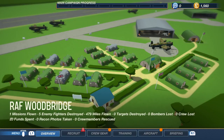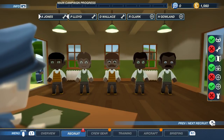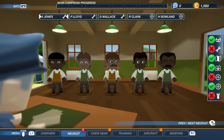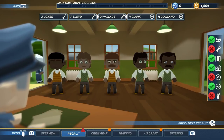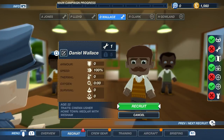RAF Woodbridge — that's the Royal Air Force. One mission flown, five enemy fighters, 470 miles. We can recruit new members — there are tons of people who want to join. We have three mechanics to choose from. You want Wallace because of his royal mustache? That is one hell of a mustache. Oh, you can rename him!